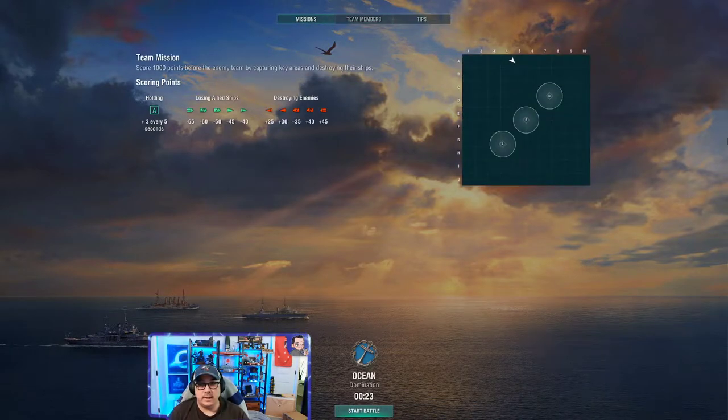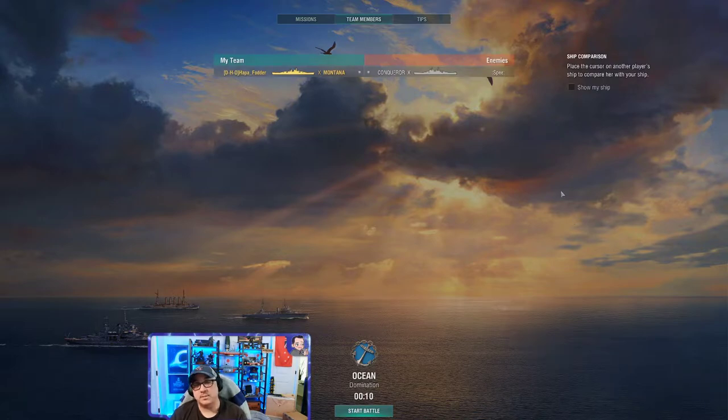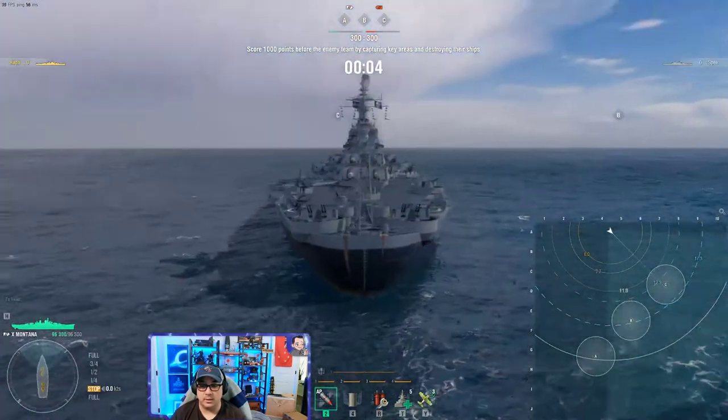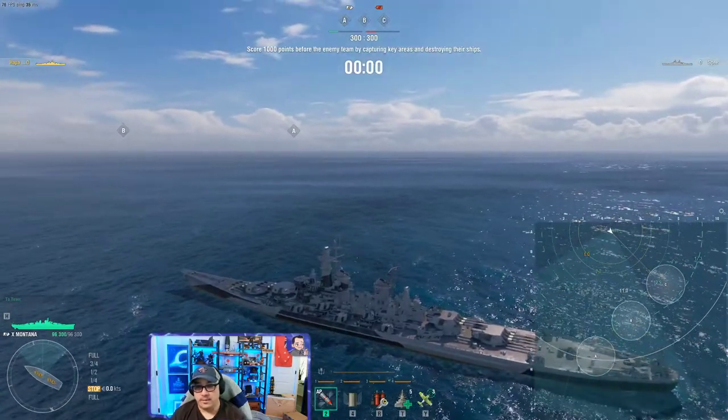Typically when you're new to the game, this is the screen you're going to see. After you've learned the maps, I usually tell people to click on team members. This is important, especially after you've been playing a little while, to see if you recognize any names — you're going to start learning who is good and who you have to worry about.